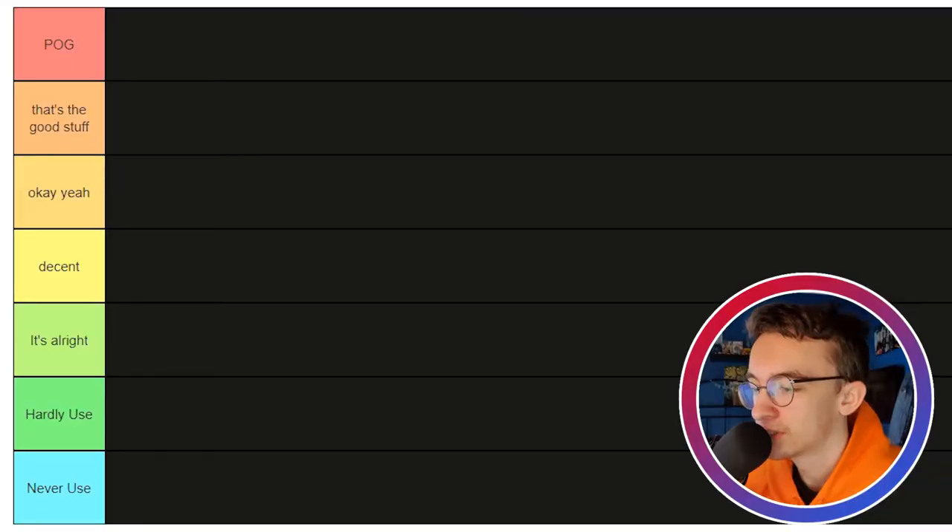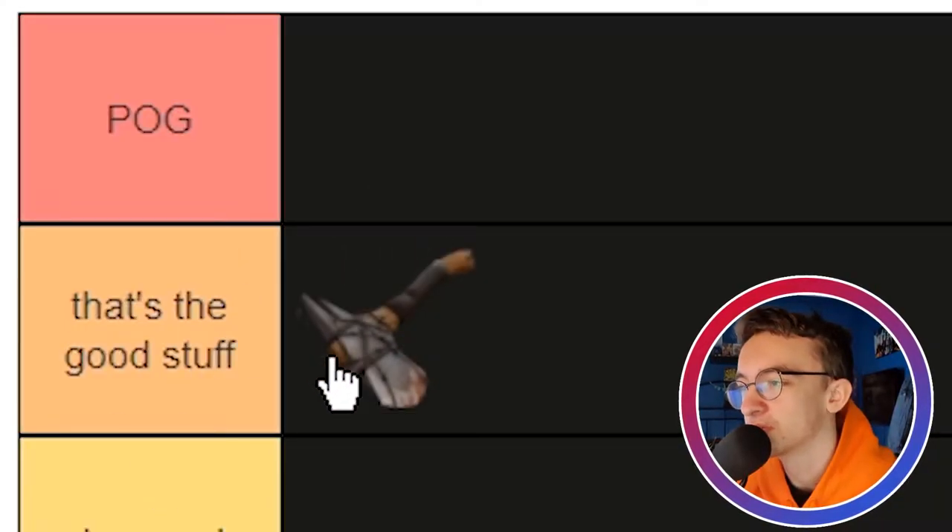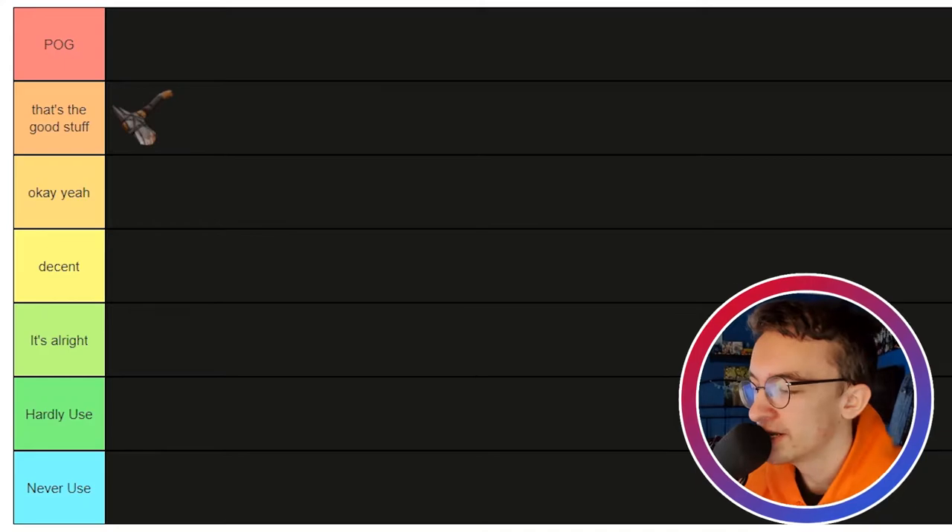We're going to be ranking our weapons from Pog to Never Use. First off, the Fire Extinguisher. The extinguisher is a weapon I'm a bit conflicted on, because on one hand I never use the normal version at all, but on the other hand I use my Australian version quite a bit. It's actually very fun to use — if you get that puff and then smack them and they just die instantly, I think it's pretty good. That's going in the Good Stuff tier.